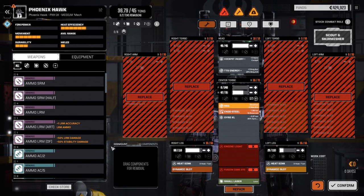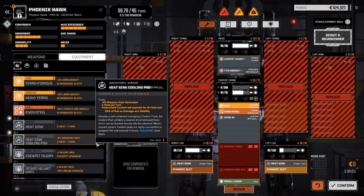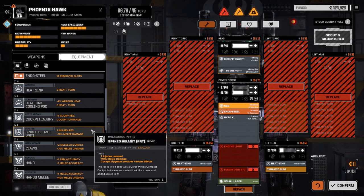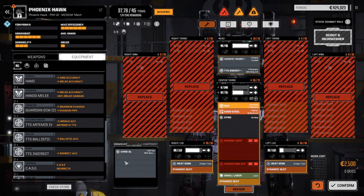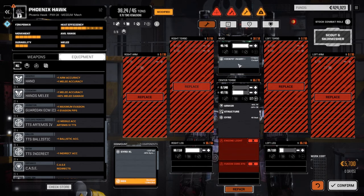We're pretty much starting from scratch. First thing we gotta do is figure out what fusion core is going in this guy - we don't have a MASC system anymore. We've also got our Wolverine, so we've got choices: we can either rebuild the Shadowhawk or rebuild the Wolverine. It's probably going to be cheaper to redo the Wolverine first, and then do the Shadowhawk later, so I'm going to pull everything out of it for now.